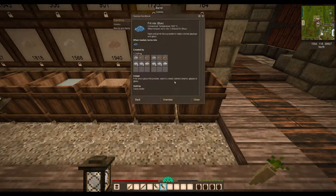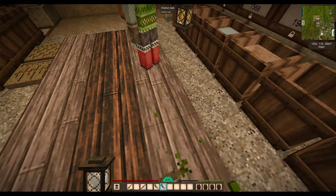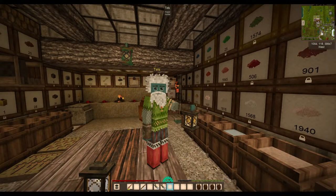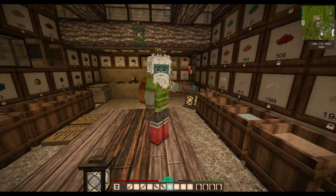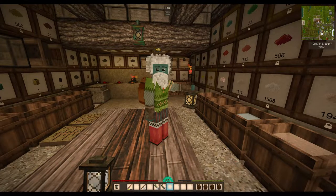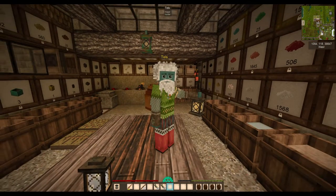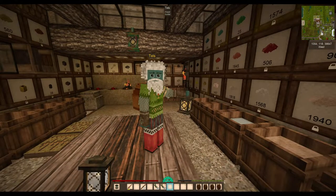Frits are a glass-like powder used to create coloured ceramic glazes or glass. They're sold by glass traders. There are two new traders with the mod — the glass trader and the pottery trader — and they can be found out through the world; they sell and buy a few of the new items. When you add the mod, you add two new traders to your world. They will only appear in new areas; they won't appear in old areas, but some have their own little wagons and some spawn in normal wagons.